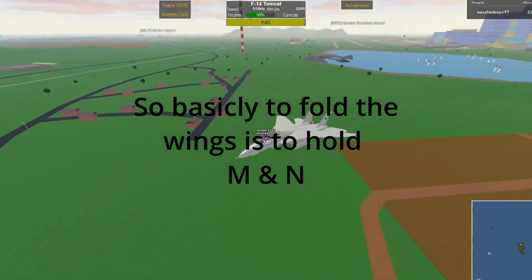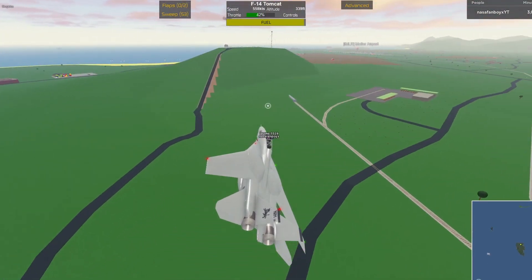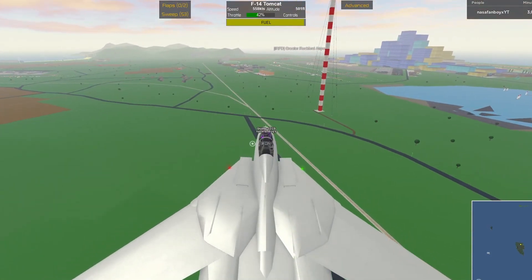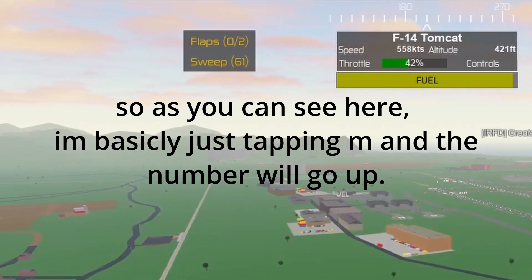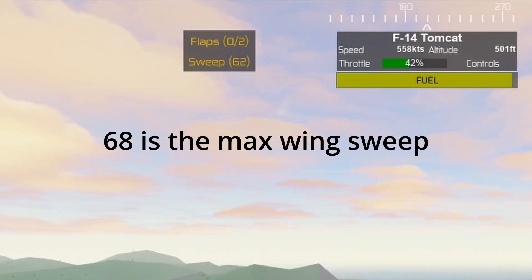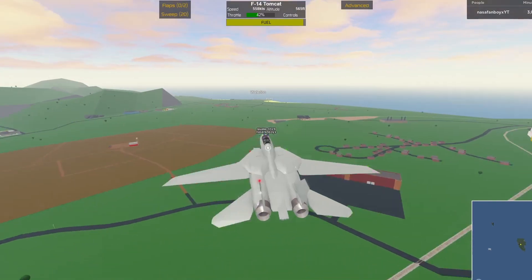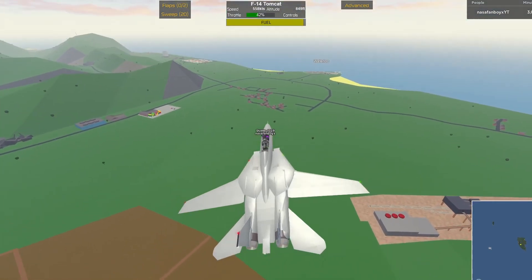You can literally put it to any angle - you can see in the top left corner, next to Flaps it says Wings, and you tap it and it goes up a little bit. That's pretty cool. 68 is the max, so that is really cool. The max angle of the sweep is 20.